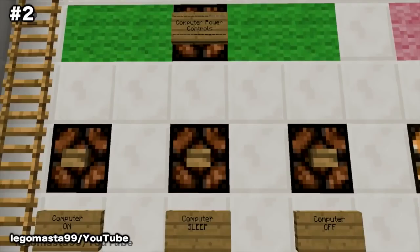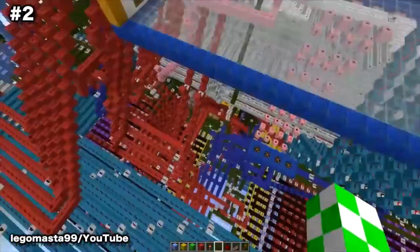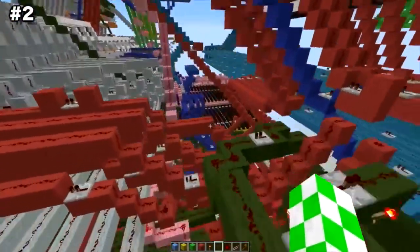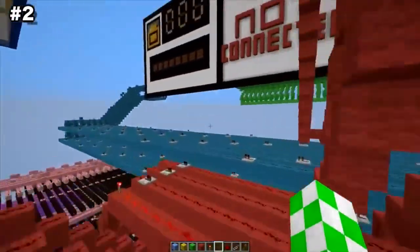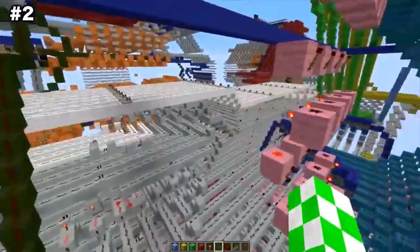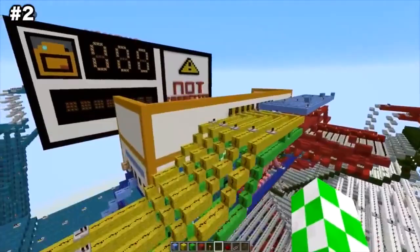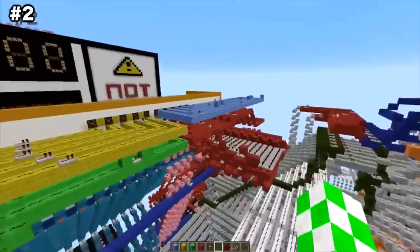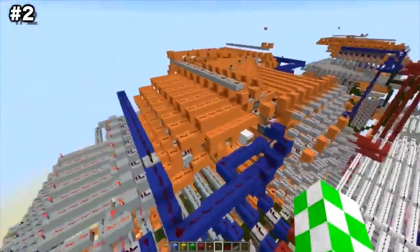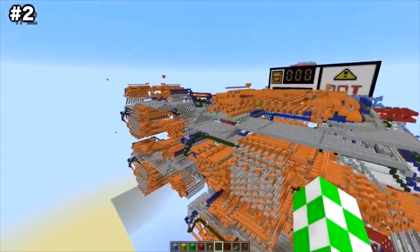Number 2: Working Quad Core Computer. Players are even building working computers within the game. Take a look at this advanced quad core computer built by one minecrafter known as LEGO Masta 99. The computer has a 15x15 graphics processing unit, a 3-digit decimal display, and a raw binary display. Its specs include an 8-bit architecture, variable clock speed, and 4 cores each independent of one another. It's truly amazing that somebody was able to build this within the game, and if you're a computer whiz or a big Minecraft fan, be sure to give this one a download.